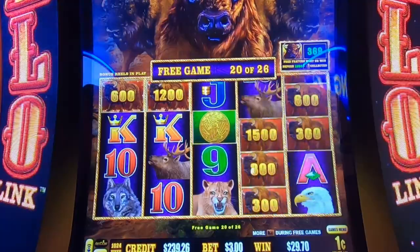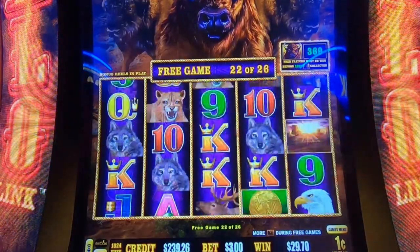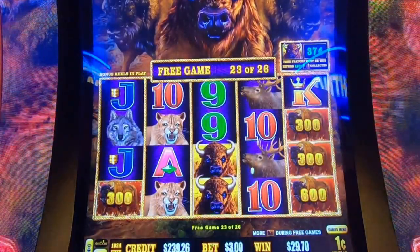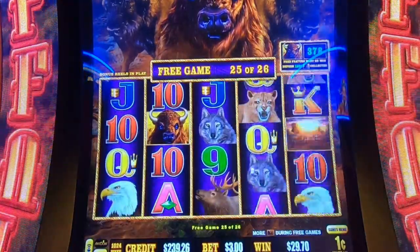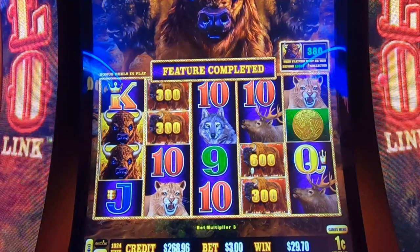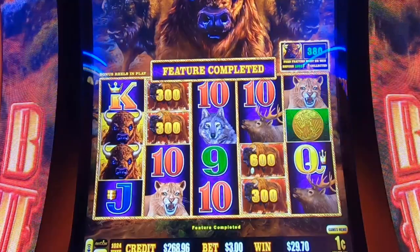Four spins left — what do we got there? Wow, it blew its one maybe two spins left — last one, here we go. 14 still, right? 29.70 — our worst bonus, our worst, and it was on our biggest bet.